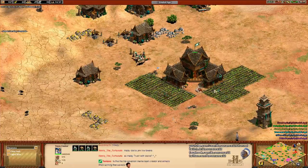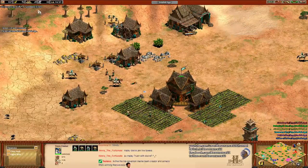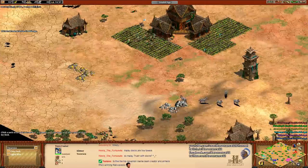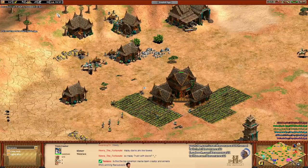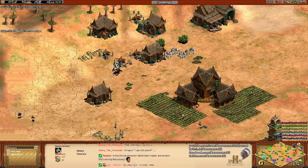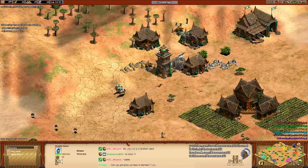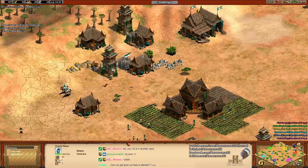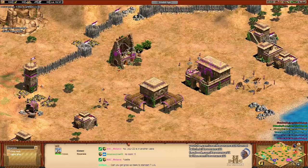Tokuraka does not have loom yet. How did he lose that oddly specific amount of gold? He's probably been mining just a little bit of it. He really needs four more gold to get loom, otherwise this tower's going to decimate him. I think he was responding to this correctly, but we'll have to see.